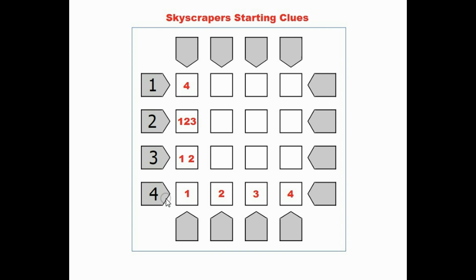Here on the bottom clue, you can see it says you can see 4 skyscrapers going across. If you can see all 4 skyscrapers, that means there are no short skyscrapers hidden behind the taller ones, so they have to go 1, 2, 3, and 4. If you can see 3 skyscrapers, then you know the first box has to be a 1 or a 2. If you can see 2 skyscrapers, you know the first box has to be 1, 2, or 3. It can't be a 4 because if it was a 4, then this would have to be a 1.